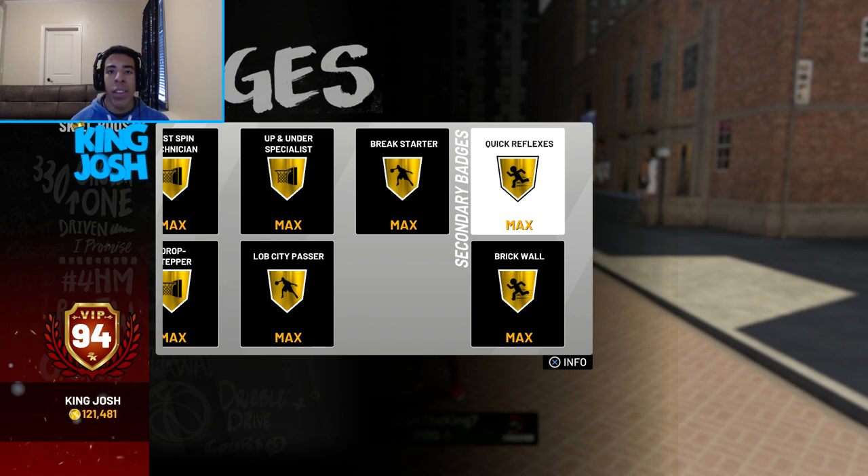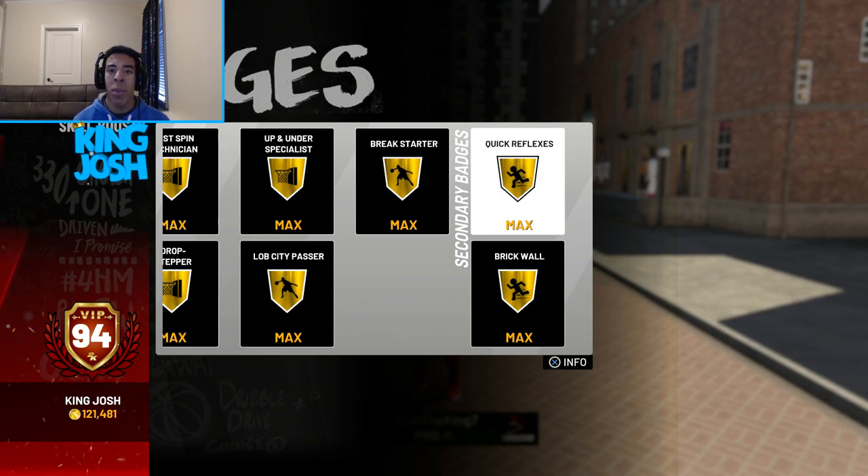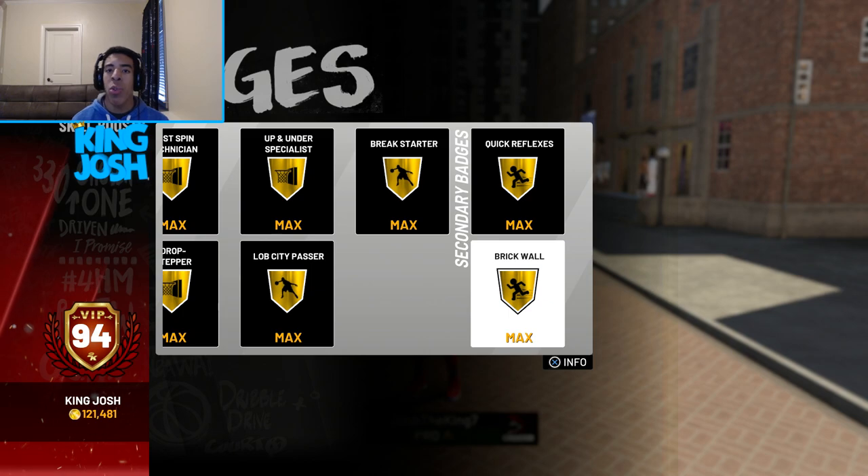I finally got quick reflexes gold, and this badge is kind of underrated. It helps you with stealing — it's kind of like how reaction time worked in NBA 2K16 where going to the training facility raised your reaction time. Last year passing lane steals were hard because defense was really bad in 2K18, but now in the passing lanes you can actually get steals with this badge if you time it right.